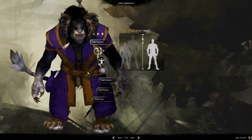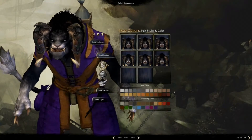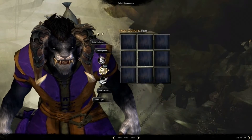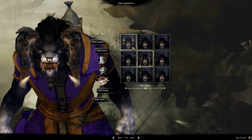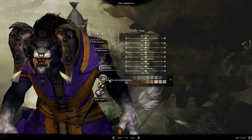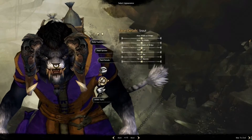So today we'll go with the Engineer. There are a lot of different choices you can make in character creation and I'm just going to pick whatever I think looks good. You can literally change all the sizes — like the muzzle bridge, the width.